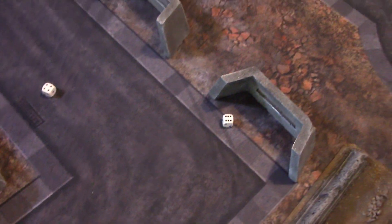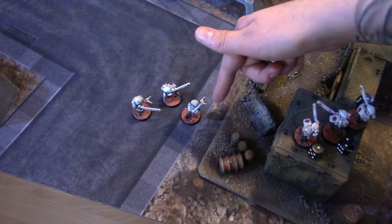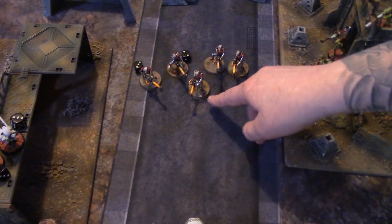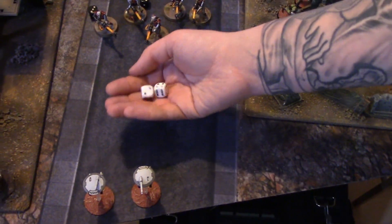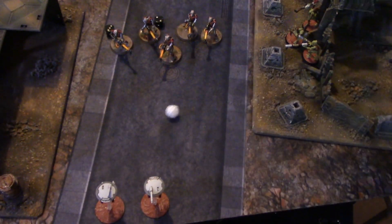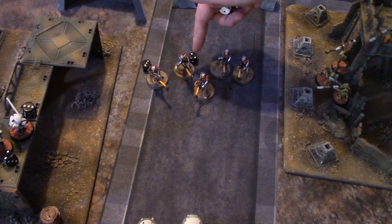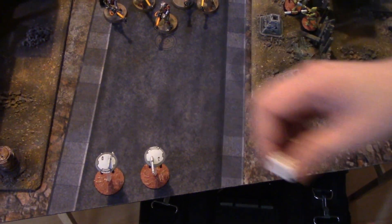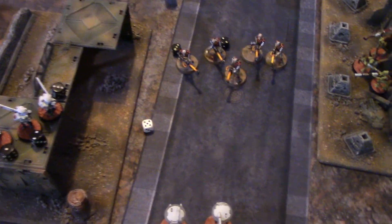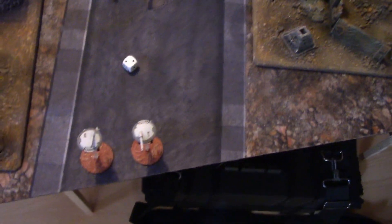Tau turn four movement: moved Fire Warriors up, crew repositioned slightly. My Kroot have moved down anticipating a charge if I don't kill enough Necrons. Down here I've set up a firing squad — moved out so the Necrons literally can't move within an inch to get past. Shooting: all ten Fire Warriors rapid fire at one poor Necron Warrior — fours to hit, six misses, only two hits. Threes to wound — just two wounds. 4+ save — made! Unbelievable. Next mini team: Fire Warrior rapid fires the Warrior in the middle — one hit, no wounds. Another Fire Warrior rapid fires the Counter Attack Necron — one hit, wound, 4+ save fails, 5+ reanimation fails — he's gone!